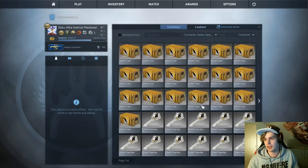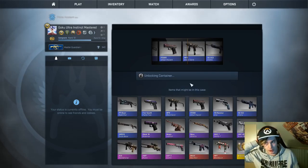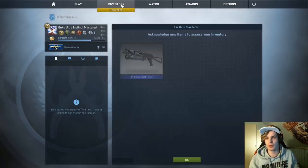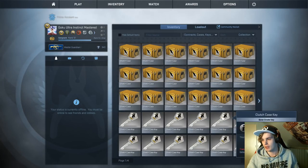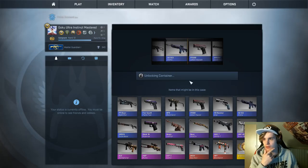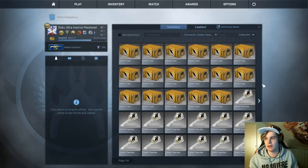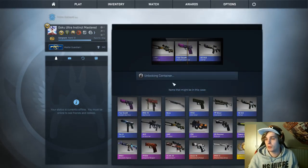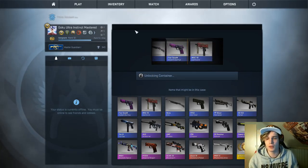Starting off with a blue flame - it's not a bad skin, I kind of like it. Just going to continue with another clutch for now. Another blue - surprisingly one blue I can actually get a hold of, I kind of like it to be honest. The reason I have more clutch cases and glove cases is basically because people wanted to see gloves as well. I do what I want.